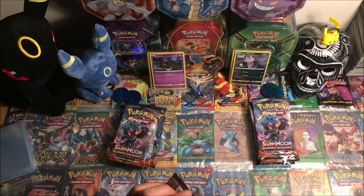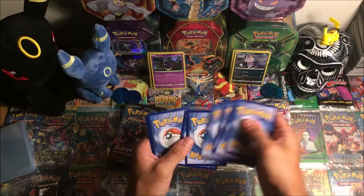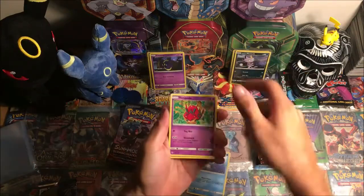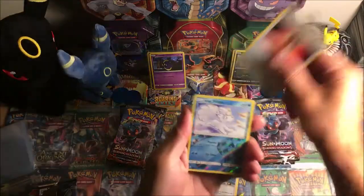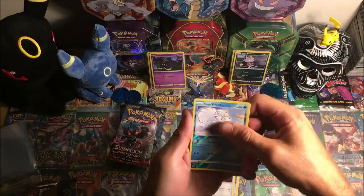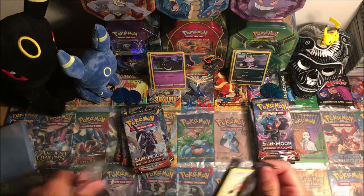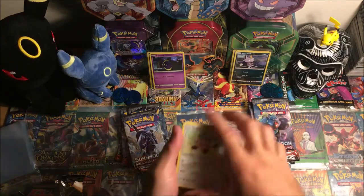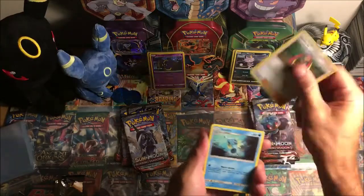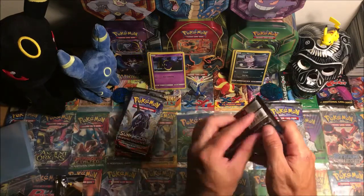Starting with Cosmog — I'm rooting for Alolan Meowth. First pack: Horsea, Venipede, Sandygast, Morlo, Crabrawler, Psychic energy, Seviper, Lana, Tormenting Spray, reverse Alolan Vulpix — that art looks so sweet — and Lady as a regular rare. Second pack: Stufful, Meowth, Crabrawler, Charmander, Sneasel, Lightning energy, Plumeria, Cedra, Rotom Dex, reverse Escape Rope, and Electivire regular rare. No hits on Cosmog so far — it's up to Alolan Meowth.